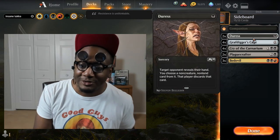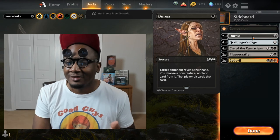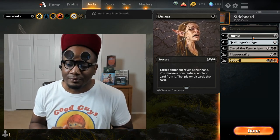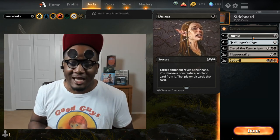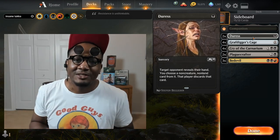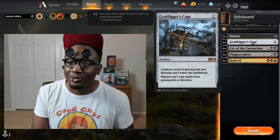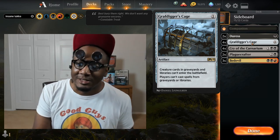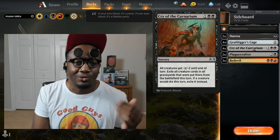As far as sideboard options for best of three: two more Duress in case you're going against things like cycling or anything needing extra hand disruption, because we don't have enchantment removal. So enchantments — Fires, anything like that — your defense against those styles of deck is going to be hand disruption. We got two Duress in the sideboard. We got a Cage because you definitely need that in any sideboard in this current meta.